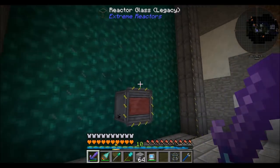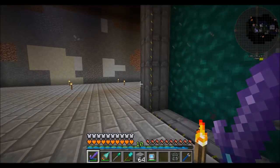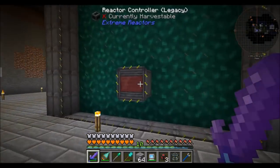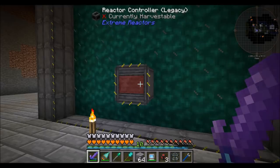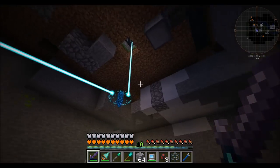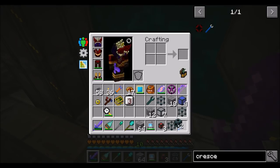Now we have to change up our reactor because we want it to function differently. I'm going to come back here and disable this, and make sure this thing is powered off — deactivate reactor. We're basically no longer going to be getting energy out of our reactor; we're going to be creating only steam. To do that, we're going to basically need reactor cooling ports.